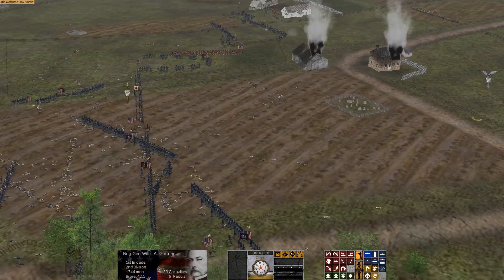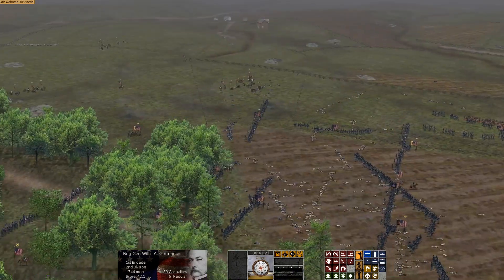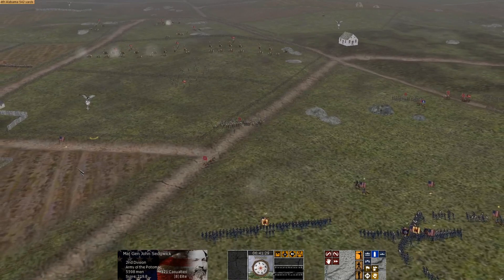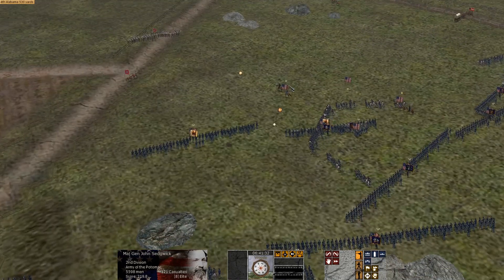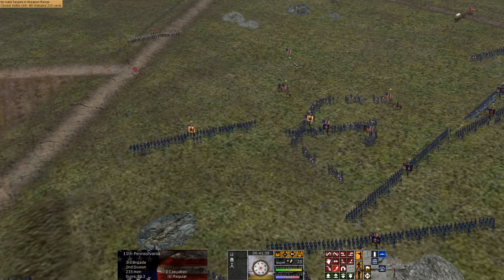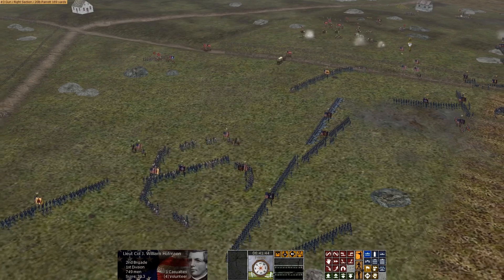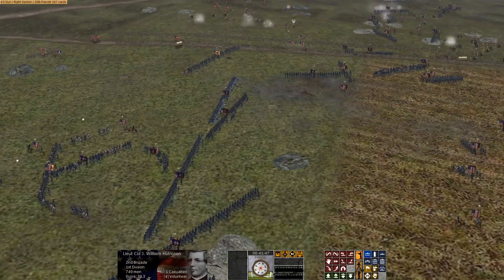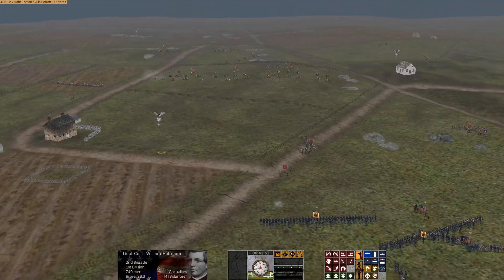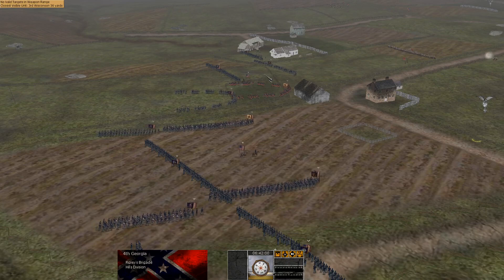We've got to slowly advance them off. Let's move Gorman forward in double line through this field. Sedgwick, your boys are doing splendid. Keep up the pressure. We just heard some canister bolts. We're going to take these two objectives — this will be pretty big. The Dunker Church is out this way. And the 4th Georgia has surrendered to us — we got that white flag out there.